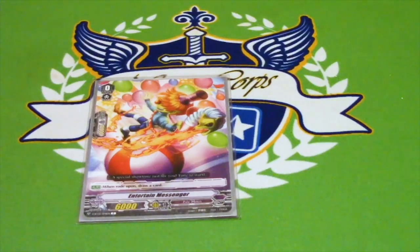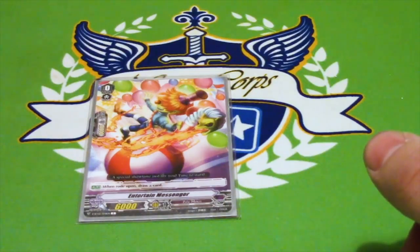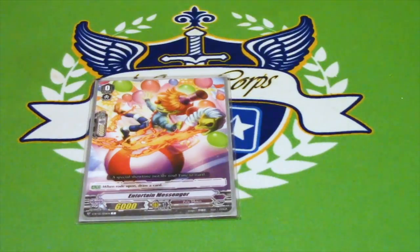Hey everybody, Atlas here again for Nexus Core. I have for you a standard Pale Moon deck profile, which will likely get updated in March as they get more support. I don't have plans to build this in premium because I sold all of my G's stuff to a friend when the reboot came out — I didn't want too many Excel clans, and it turns out I have a lot of them. But for now, let's just get started.